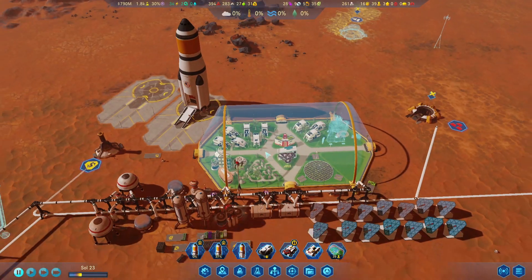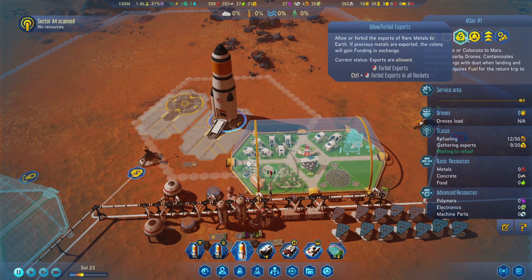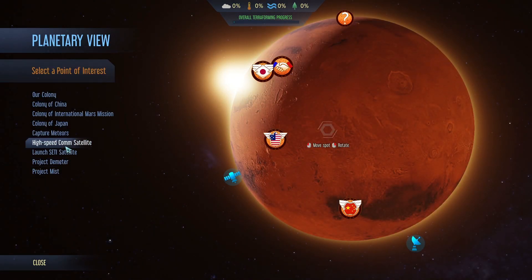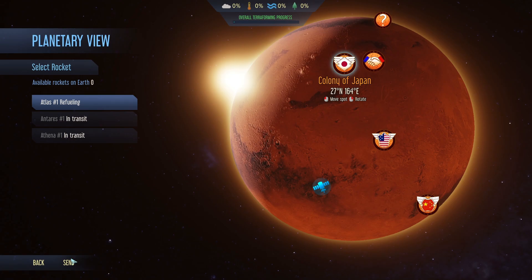We're not going to be able to do any more outsourcing unfortunately, but what we'll probably do is go ahead and set up this exporting situation. Colony of Japan, Covert Ops, Steel Technology - send.